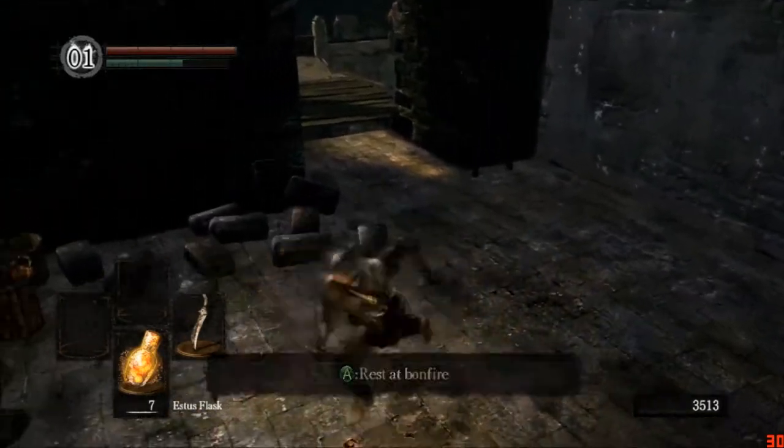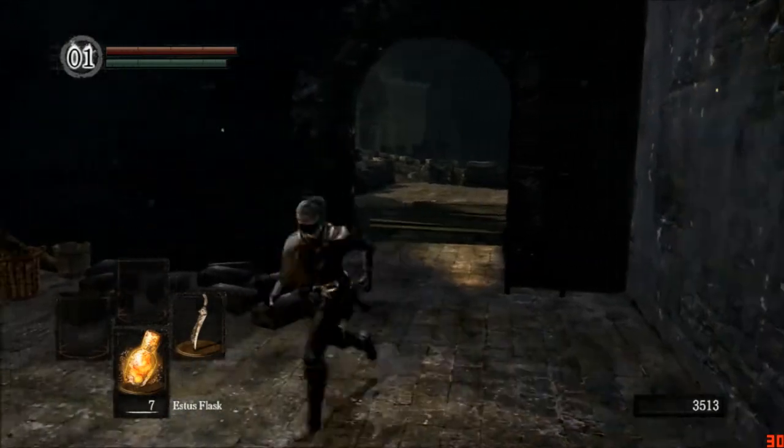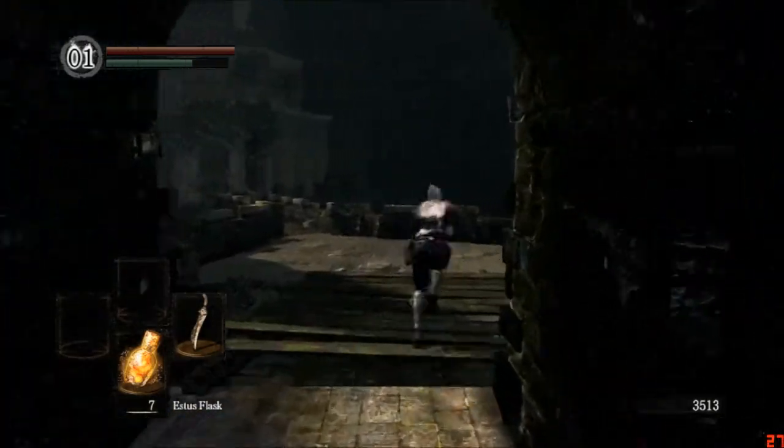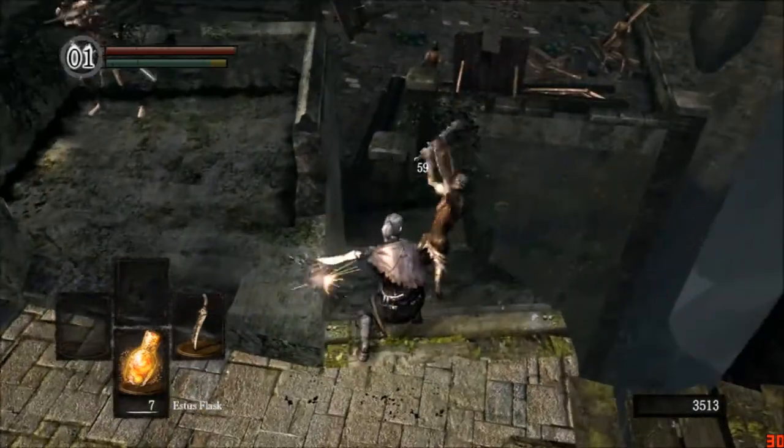First I'm going to start off with the Uchi-Gatana. I'm right now in Undead Burg, which is the location right after Firelink Shrine — beginning of the game. Just go down these stairs.